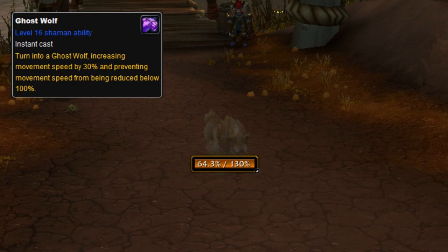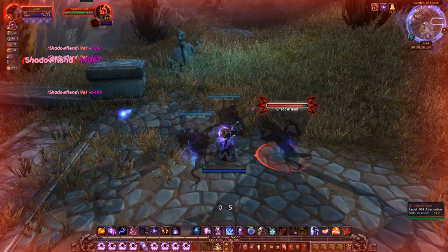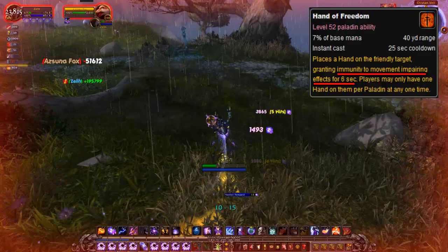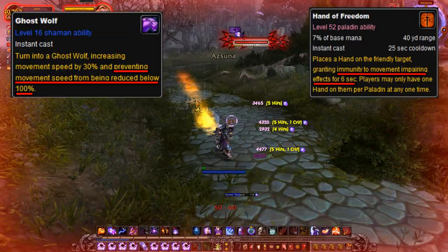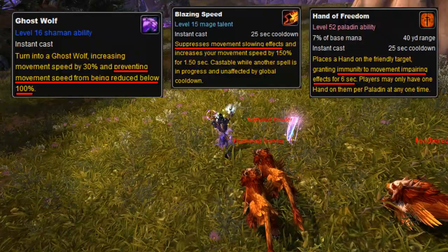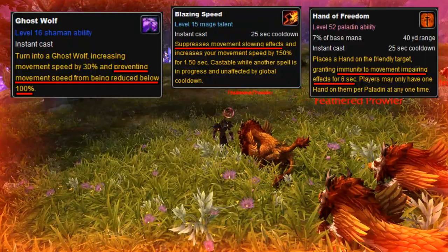So, why is Blazing Speed different? Blazing Speed's effect reads: while under the effect of Blazing Speed, movement slowing effects are suppressed, and your movement speed is increased by 150%. Hand of Freedom states that you're immune to slows while it's active, and Ghost Wolf simply states that you're less hindered by movement-impairing effects. Essentially, they're all supposed to do the same thing — make you not be slowed by snares — but they all go about it a little differently. And Blazing Speed is just coded to work on backpedaling as well, which is normally not counted as a snare, and is instead a basic game mechanic.